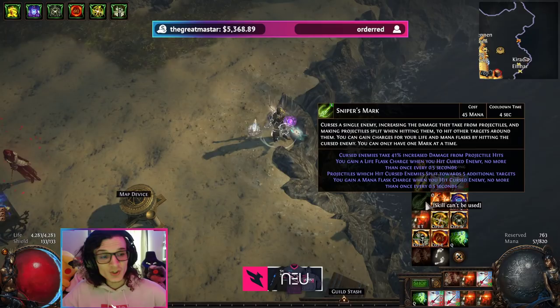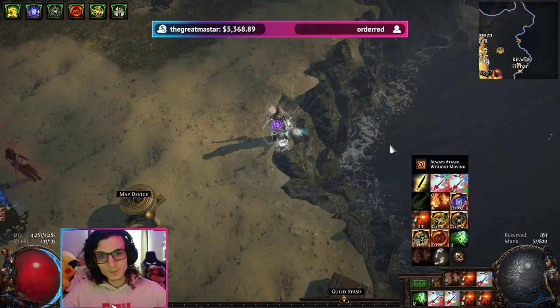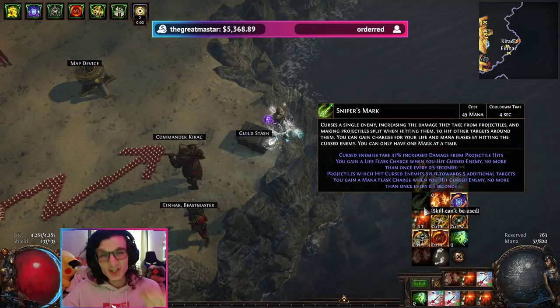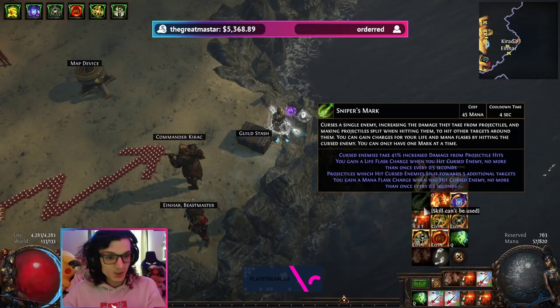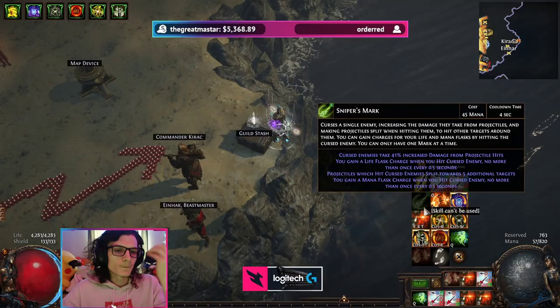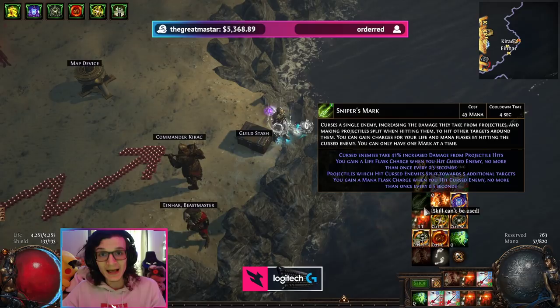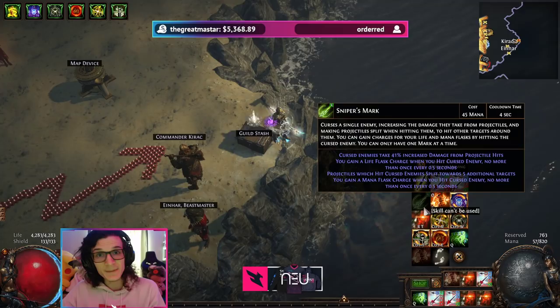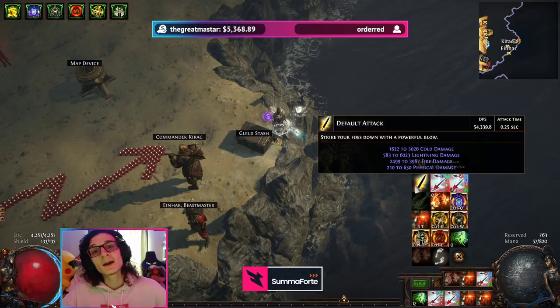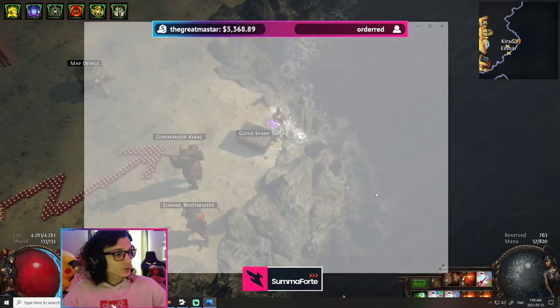In theory, most projectiles are just simply not going to actually do that. But because we have a pseudo-aim bot with Sniper's Mark — which says 'projectiles which hit cursed enemies split towards five additional targets' — this is actually a bit of a hack with Tornado Shot, because your main Tornado Shot arrows are always going to hit the boss as you shoot it through the boss. Once the main projectile splits into a secondary projectile, it's accounted as a new projectile which can also hit the boss. Because projectiles which hit cursed enemies split towards five additional targets, the additional target can actually be the same target, because it's a new projectile. This is why Ricochet is, in reality, more damage than Farshot, or basically the same amount of damage — meanwhile, POB doesn't actually say it's any additional damage. Don't let POB fool you. Sometimes you have to understand the mechanics on a deeper level to really make those decisions, which is why I always tell people: if you want your build to feel good, just follow your build guide the way it's been made for you.